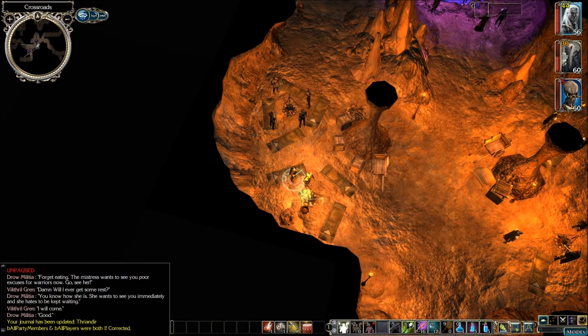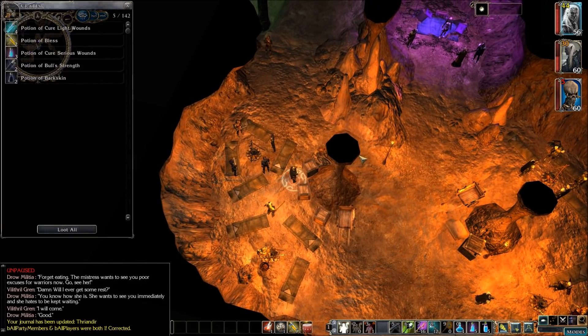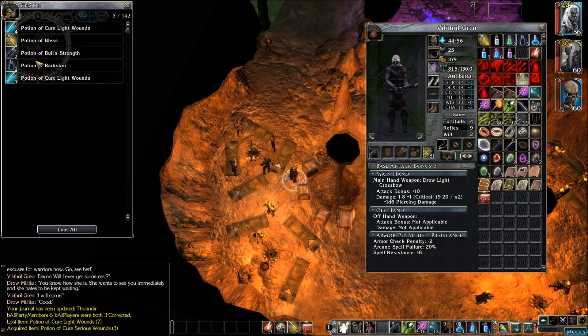Got some assassins here. Looks like we need to rest up yet. What do we have in the crates? More supply kits — that's good. And a bunch of healers kits and a bunch of potions. How are we set on potions? We're still looking pretty good. Let's get rid of the cure lights and grab these cure serious potions. We have blasts, bull strength, and bark skin — I think we have plenty of those.